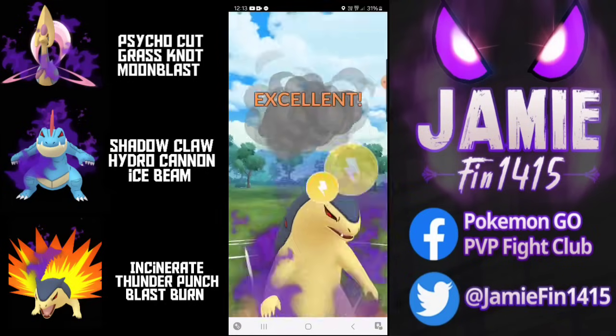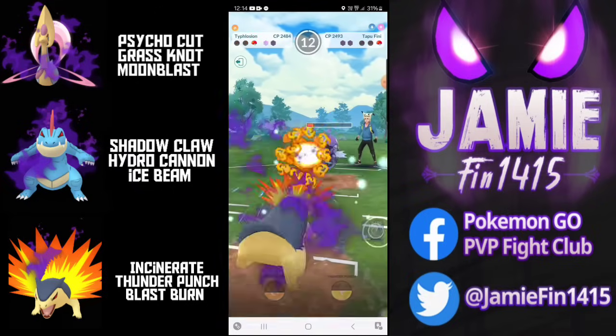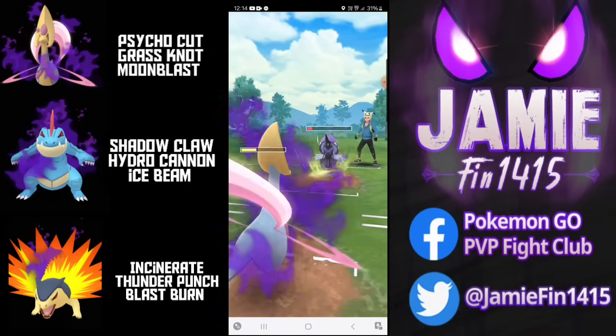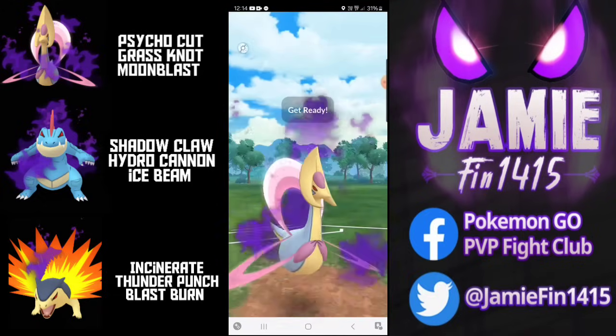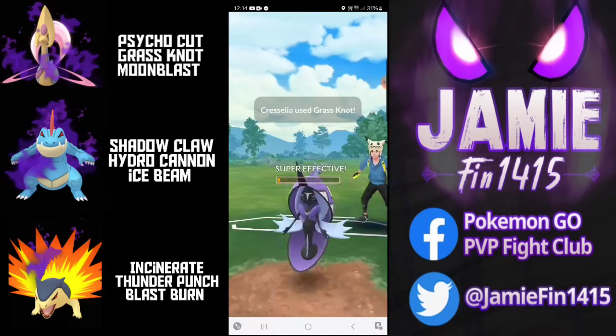Thunder Punch will be forcing the opponent's final protection but we need to pivot or we're going to get farmed down. Switch timer just simply will not pop up and Tapu Fini leaves incredibly loaded. We're going to call the surf. If we survive this the opponent is going to be forced to look for that water gun farm down, but we're rapidly running out of HP - somehow we're able to take that game.